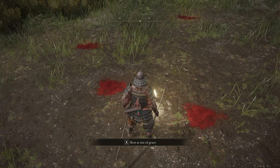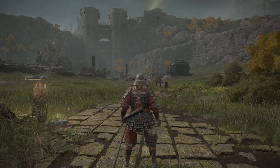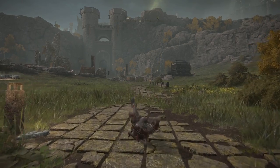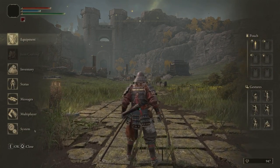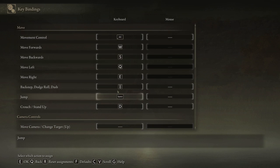If you haven't figured out yet how you can sprint in the game, this is done by pressing and holding the button which you normally use for rolling and dashing. I have this one bound on my Razer Naga. If you go to Controls, it is right there: Backstab, Dodge, Roll, and Dash. Press and hold this one and you can sprint. Of course, it will cost some stamina.